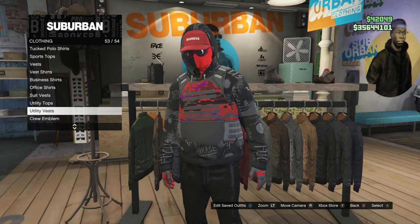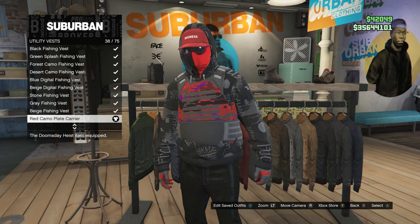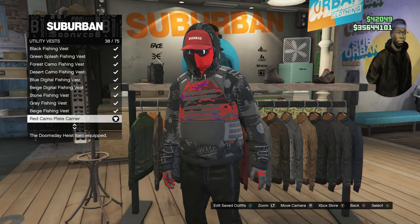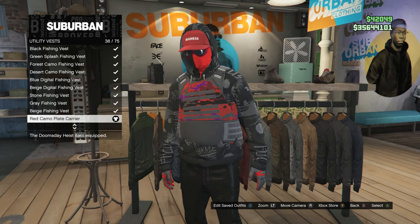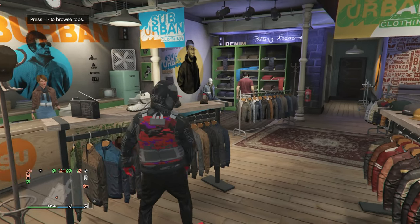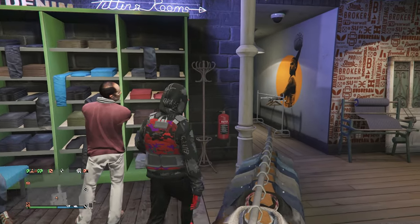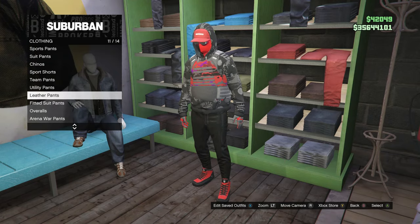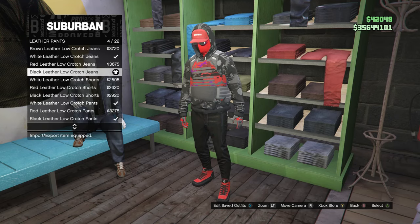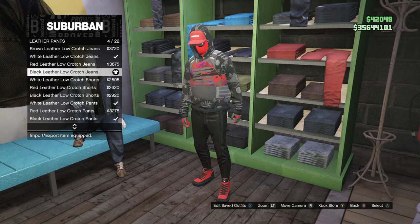Click on utility vest, which is on slot 53. Look for the red camo plate carrier, which is on slot 38. After you have the hoodie and the utility vest, back out of the tops and head over to your pants. Scroll down to leather pants, which is on slot 11, and buy the black leather low crotch jeans, which is on slot 4.